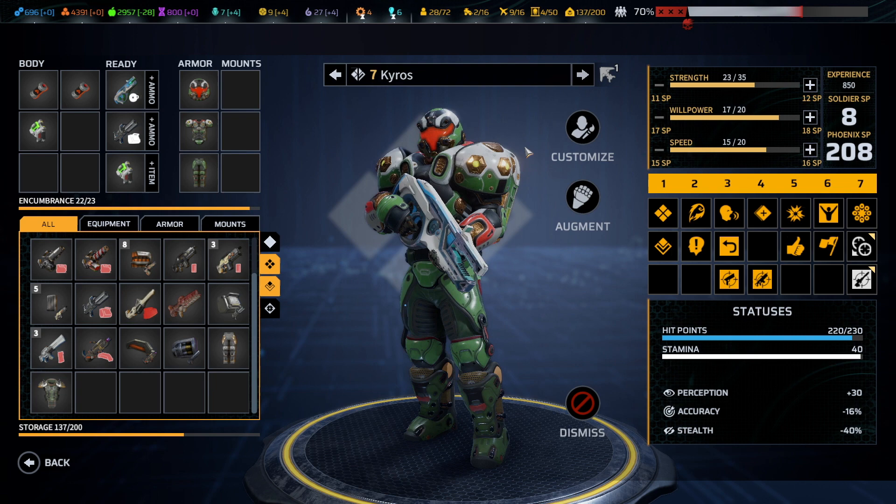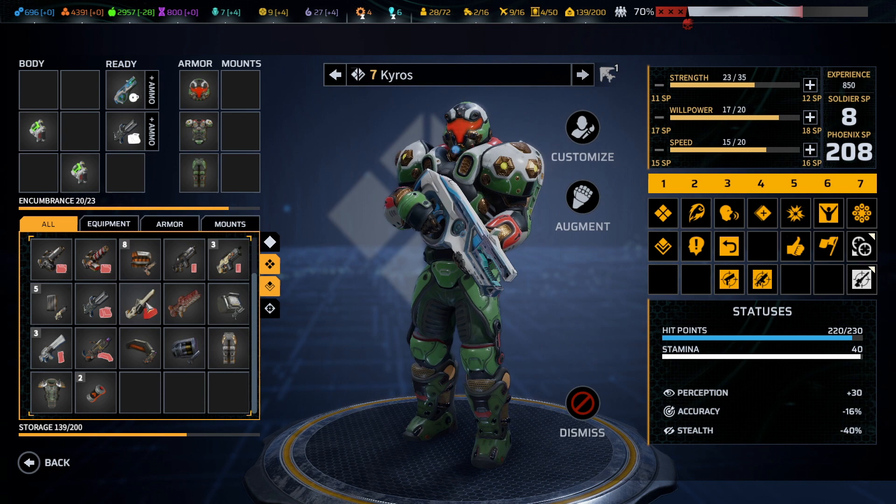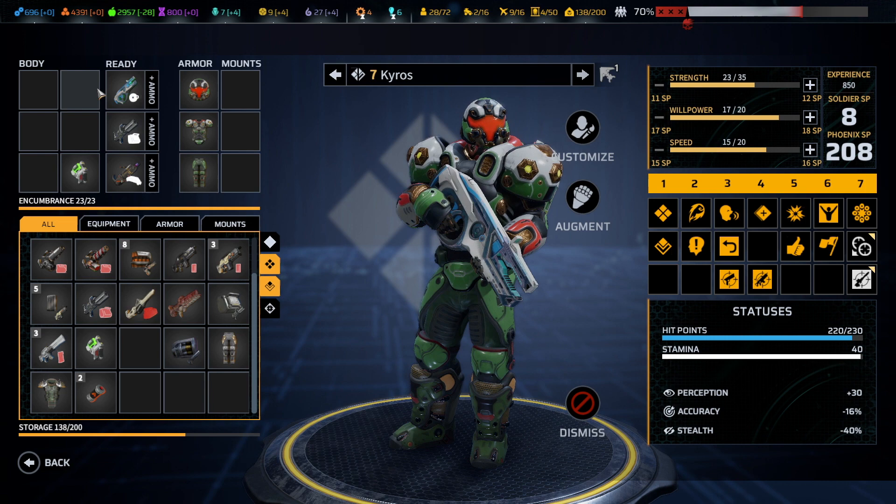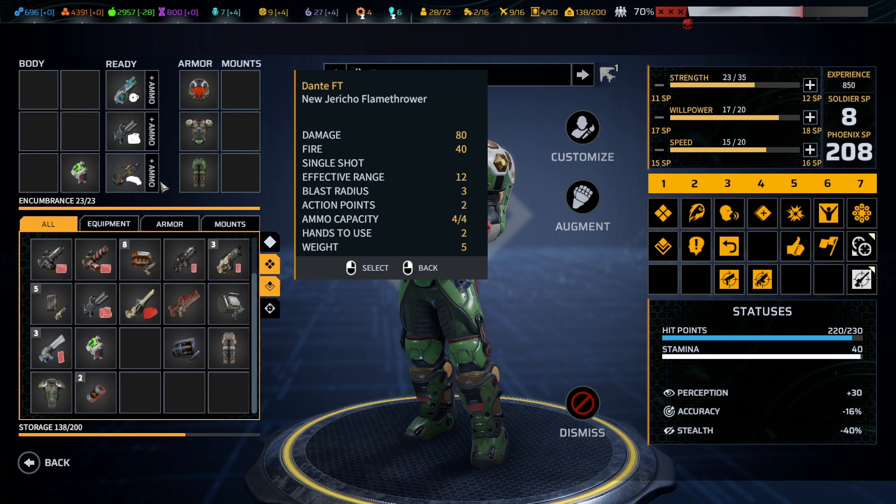Kairos, the grenade launcher is still in the queue I believe. Strength-wise, I'm thinking let's drop these and see if you can manage to carry your flamethrower again just in case, and I think we can get away with one med kit on you being a heavy. So you've got your mid-range, your short range, and your burn-them-up range — that works for me.